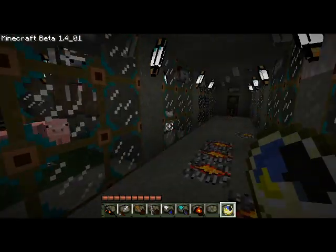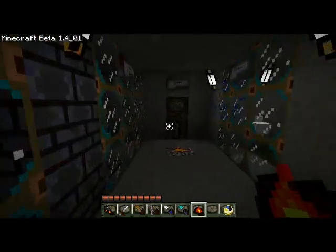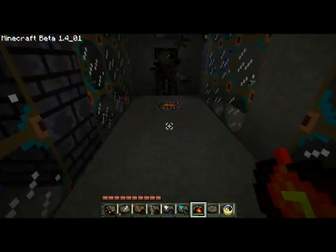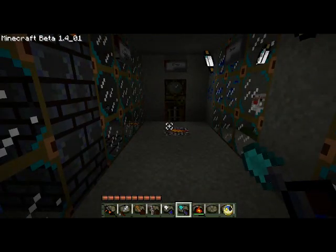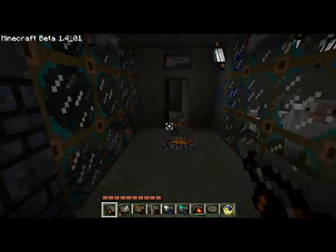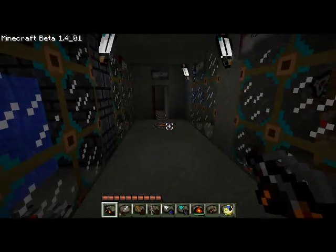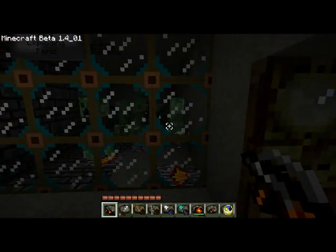Now we're going to look at the items. The clock looks the same. This is the flint and tinder and it's been reskinned to look like the Incinerate plasmid, which is a nice touch. These are the shovels and they're all made to look like they're coming out of your arm, like you're a Big Daddy. And this is a bow — it's made to look like an Olympic gun and it shoots rivets. So that's a nice touch.